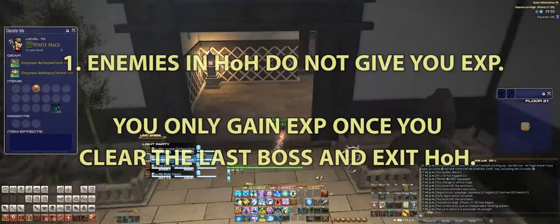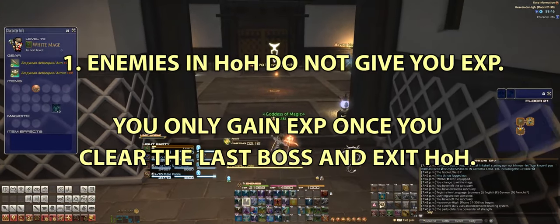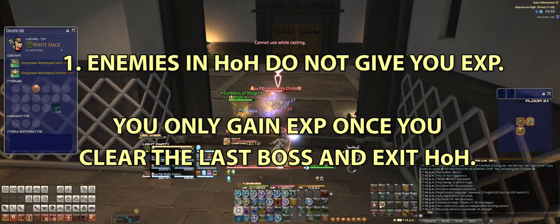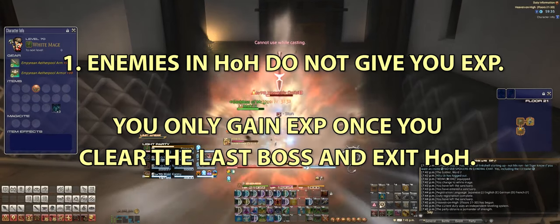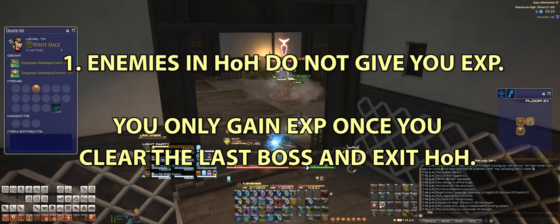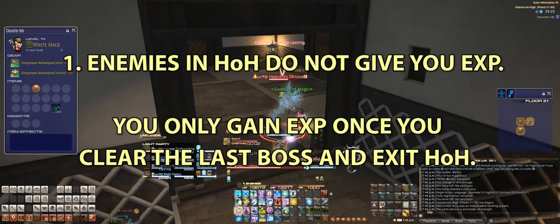Number one: mobs do not give you experience points. Only clearing the first 10 floors will get you experience points. You only need to kill the minimum number of enemies to activate the key room. Attacking any other enemy just adds more time to the floor you're on, so once the door is open, it's best to avoid as many enemies as possible, walk around them, and get to the key room to get to the next level.